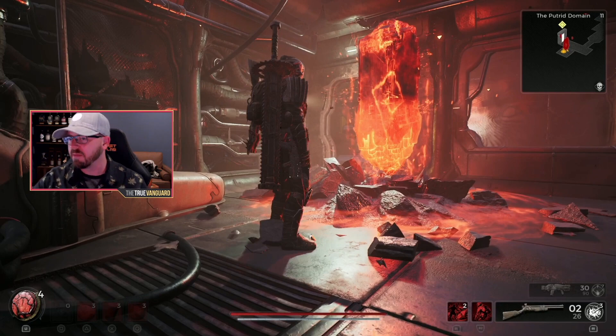I'm going to show you how to get one of my favorite melee weapons in Remnant 2 — it's called the Atom Splitter. You find it in the Putrid Domain, which is in Nerud. Once you progress to Nerud, you speak to Tauratha through the glass — you can't see him — and he sends you out to collect the soul crystals. Eventually you end up in the Putrid Domain.